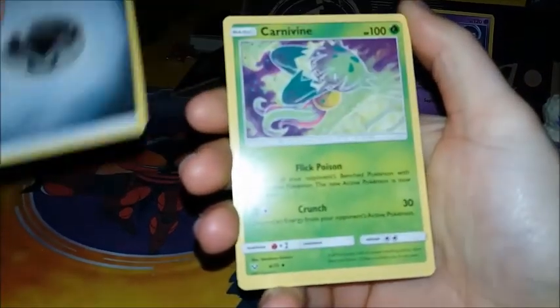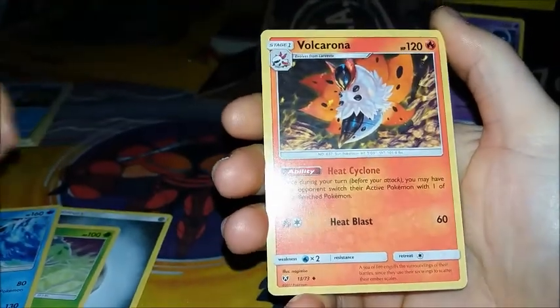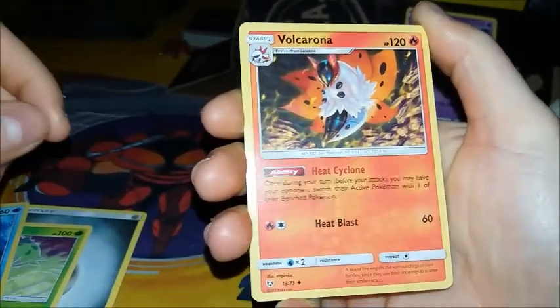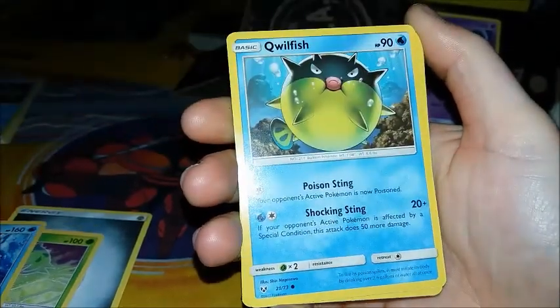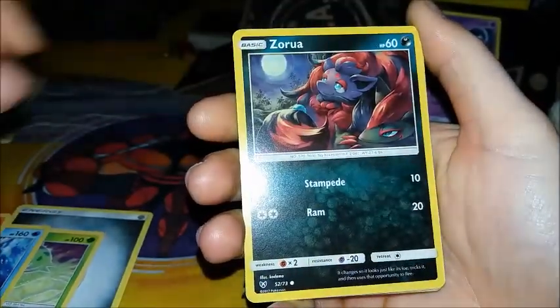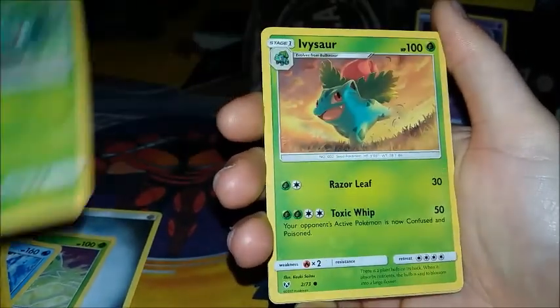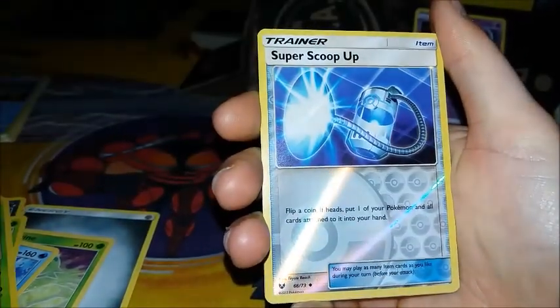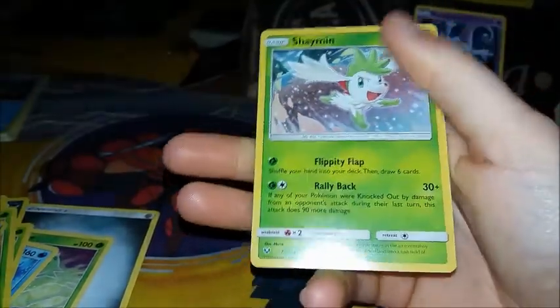Shield Energy. Hoopa! Carnivine. Feraligatr. Valkarine. Volcarona. Coolfish. Zoroa. Puzzle. Bulbasaur. Ivysaur. Super Shoopup in Reverse. And the Rare is a Shamin!